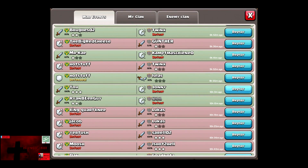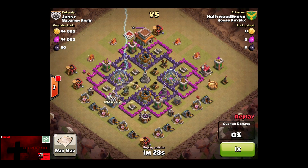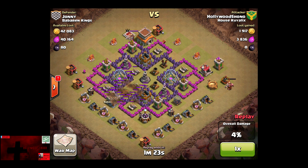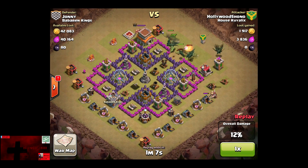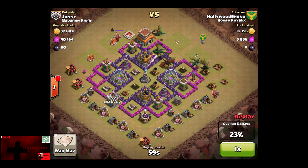We're going to start off with Hollywood Shono against Johnny. Right away we can see that one of the air defenses on the right is unprotected. We use a lightning spell on that air defense, then send in the Barbarian King to take out the second air defense. Then we deploy dragons in the middle, knowing that only about two of them will go down to the air defense. That air defense is massacred and there are still at least eight dragons up to decimate the rest of the field.